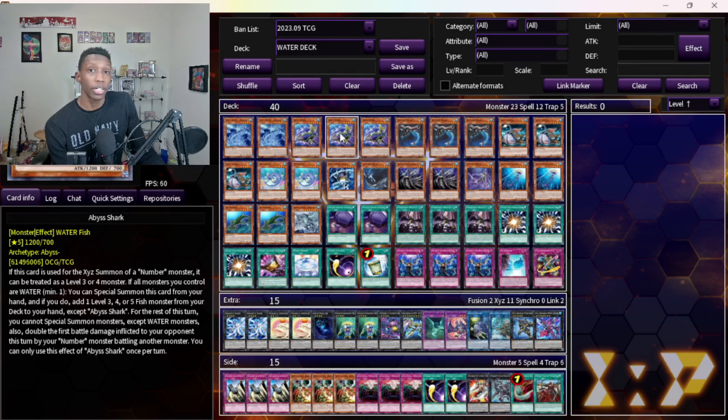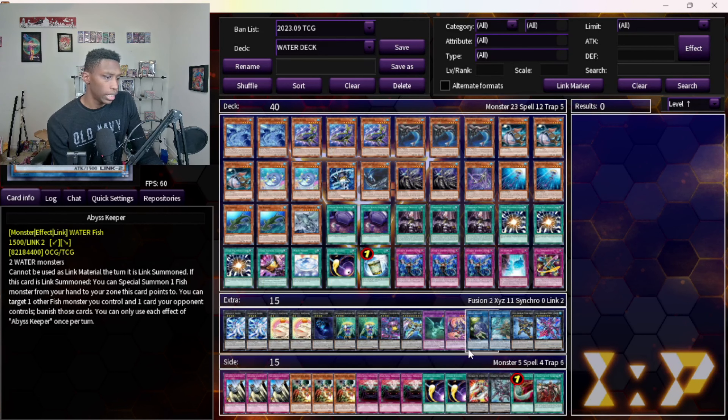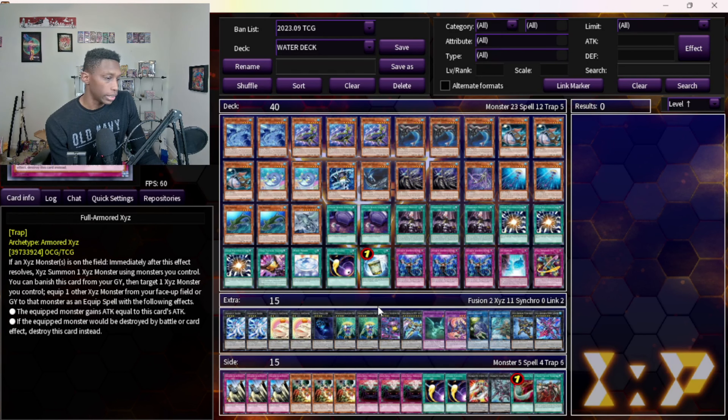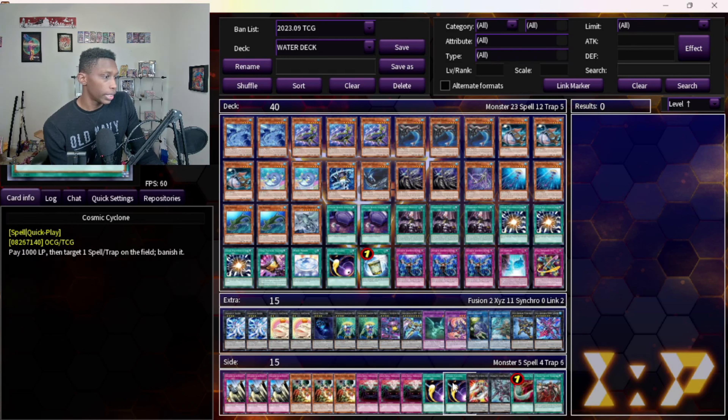The only thing I can't search under Droll is Full Armor XYZ at the end of the turn, but I don't really need it — it helps but isn't necessary. Most of the time that's the last thing I search anyway. I still have a full board: two Toads, a Stealth Dragon, and a Dweller. It doesn't really hurt me that much since I still full combo except for maybe the Full Armor package.